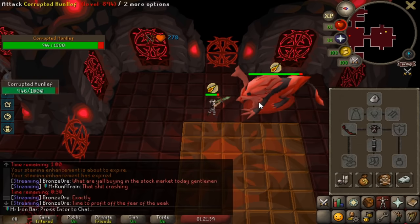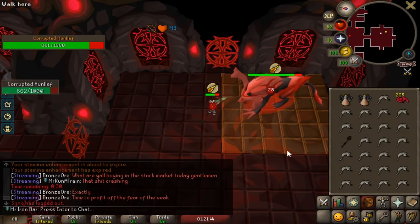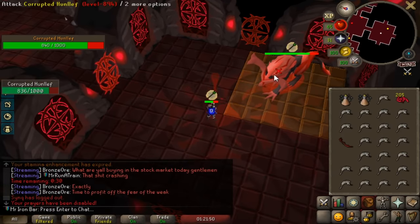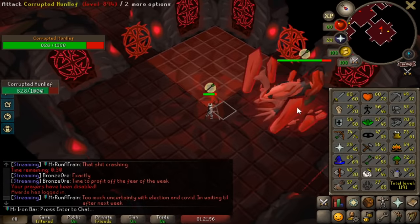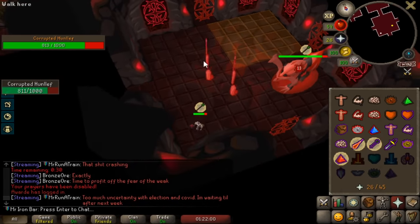Oh my god, I can still hit a 37 with the staff — that's awesome! 69 dude, let me see if I can hit the max. The max is 39 normally, so let me see if I can still hit that. The staff is so good — now I can prove to you guys that even with low stats and low prayer, the staff can still be insanely OP.